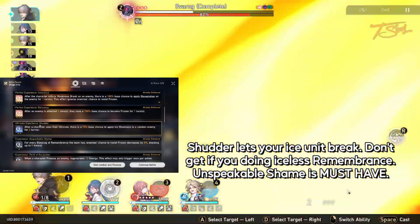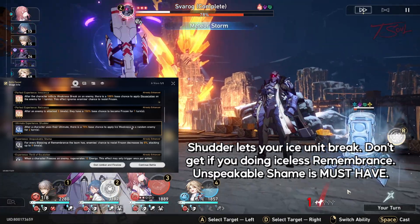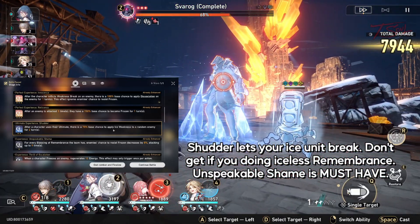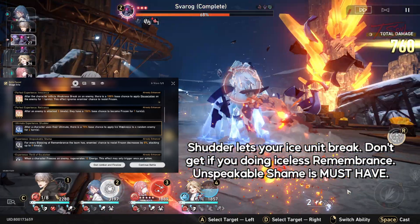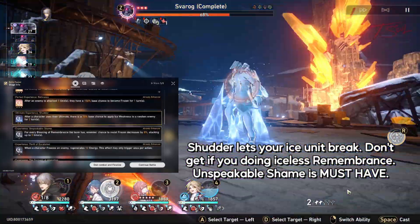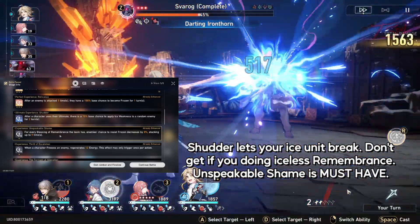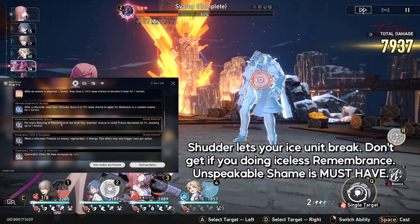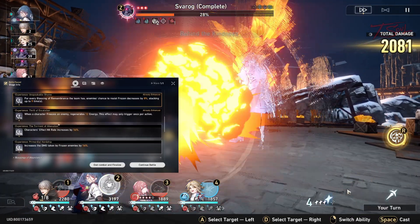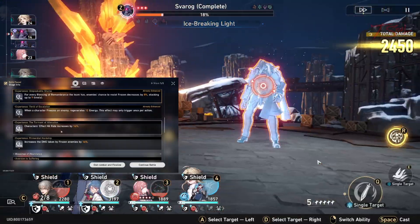A very nice quality of life is Shudder — it adds Ice weakness to enemies, and since Sparok doesn't have Ice weakness normally, this Blessing is quite potent. And of course, Unspeakable Shame is a must-have for any Remembrance build, especially since Sparok has resistance from getting frozen. Other Remembrance Blessings are nice to have, like extra effect hit rate, which means a higher chance to freeze.